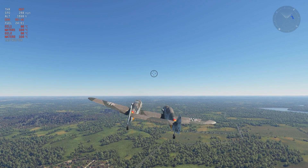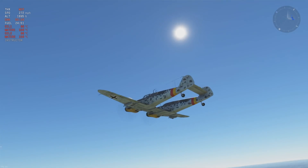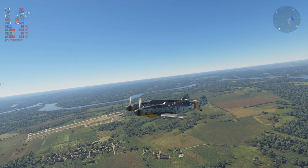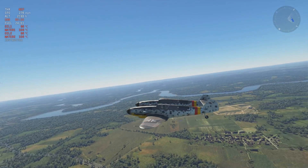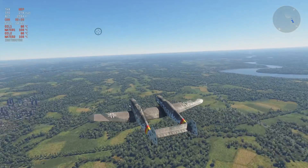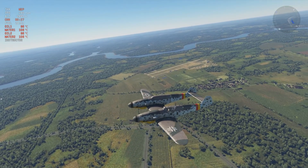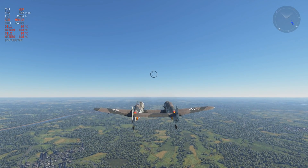There you go — that's the BF-109 Zwilling, a German premium coming in 1.79. Interesting bird, interesting concept. The concept's not new to War Thunder because we've got the F-82, but it's an interesting concept for a WWII twin-engine interceptor.